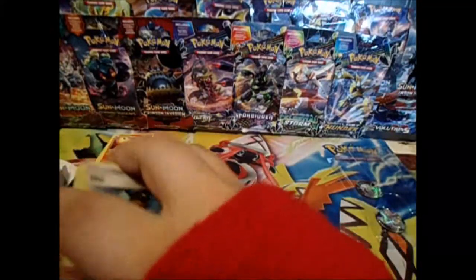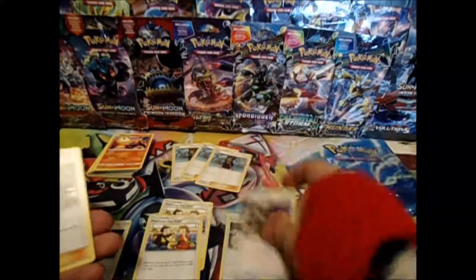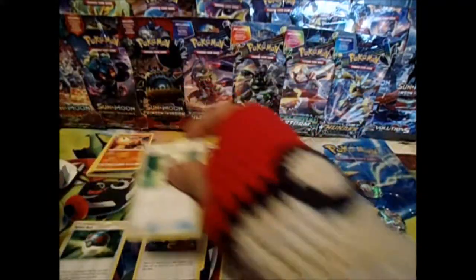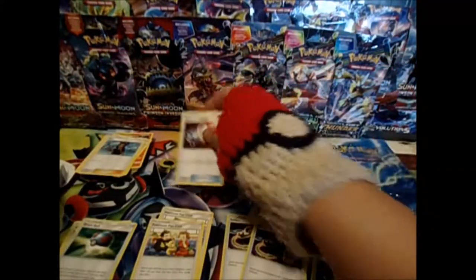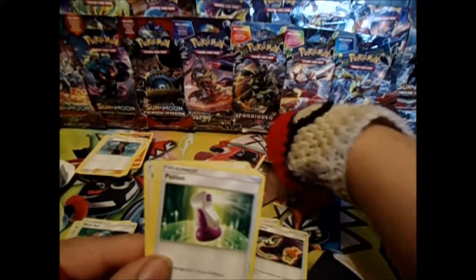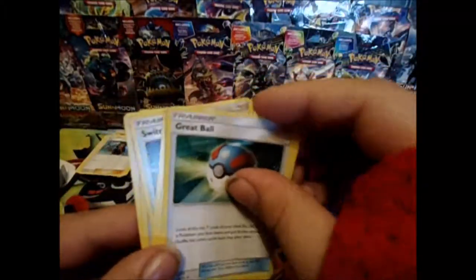And now for the Trainers. We have a playset of Hau, a Pokemon Catcher, a Professor Kukui, a Potion, a Cynthia, two Switches, two Pokemon Fan Club, and two Great Balls.